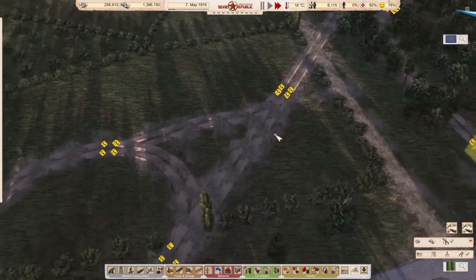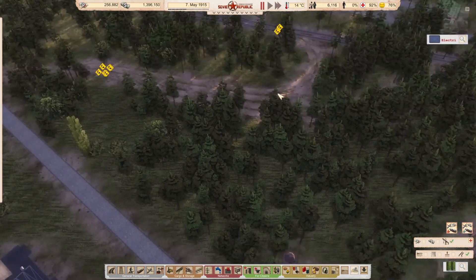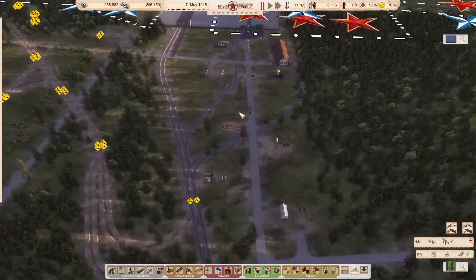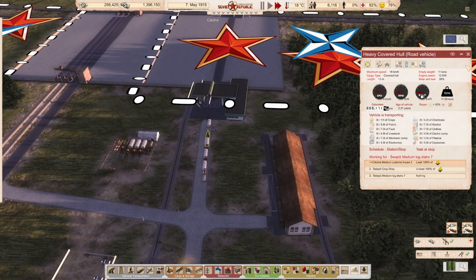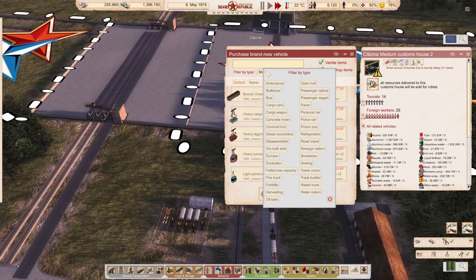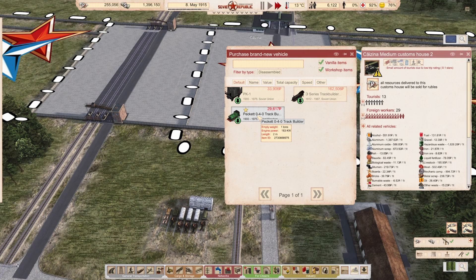What we need to do now is somehow get a track builder in here. We've got a lot of queues here — it's the crops. The problem we've got at the moment is we've run out of crops. To be able to get our track layer, we've got to go to disassembled. 162,000 — I can't afford that. We can afford this little packet track layer, 1900 to 1975, dated 1912. With disassembled it doesn't give us the track lane speed, so I think we're going to have to go cheap.